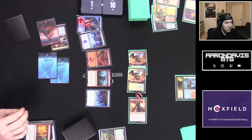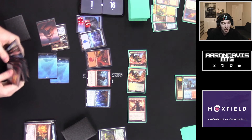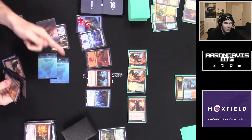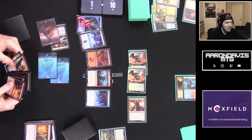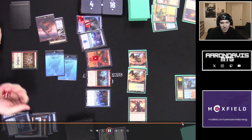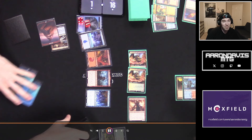That was either 6 or 7 coin flips lost in a row — statistically a thing that can happen, but crazy nonetheless. Wish can't really do anything with no mana. I ended up conceding the game. Funny thing is, if I had won even one of those flips at the right moment, Ral would have ultimated and I likely could have won the game. We move to Game 2.